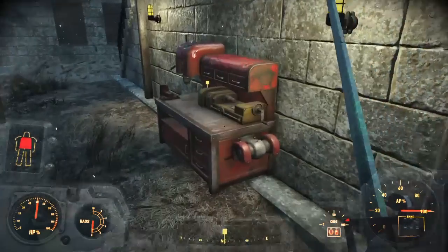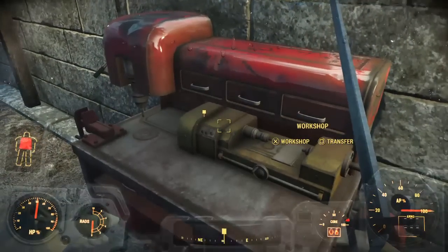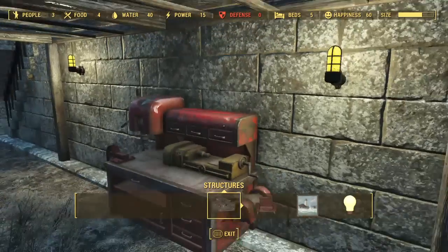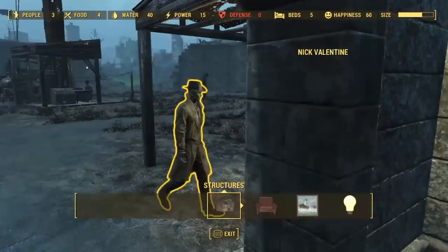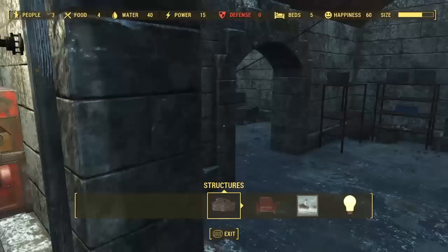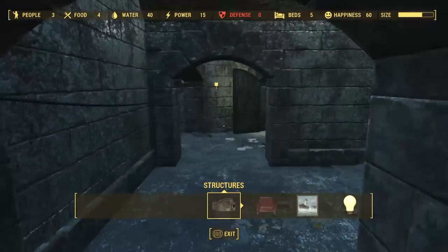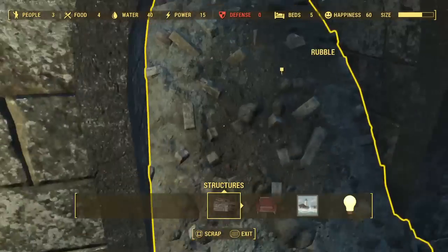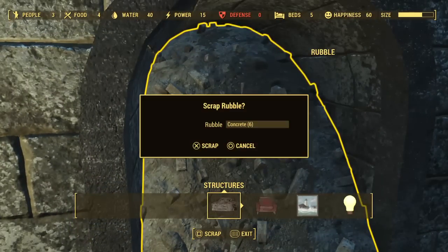Guys, another easy one. To open up the Castle armory, you don't have to blow it up like the lady says — you just have to get into workshop mode and clear it, scrap it.